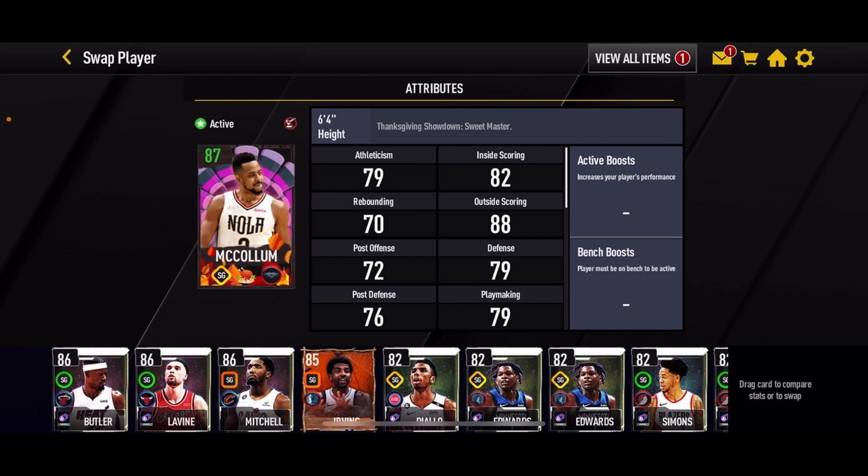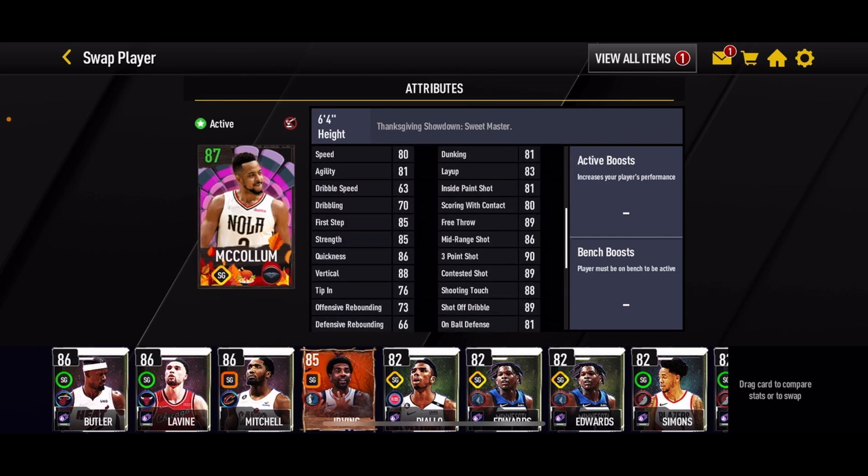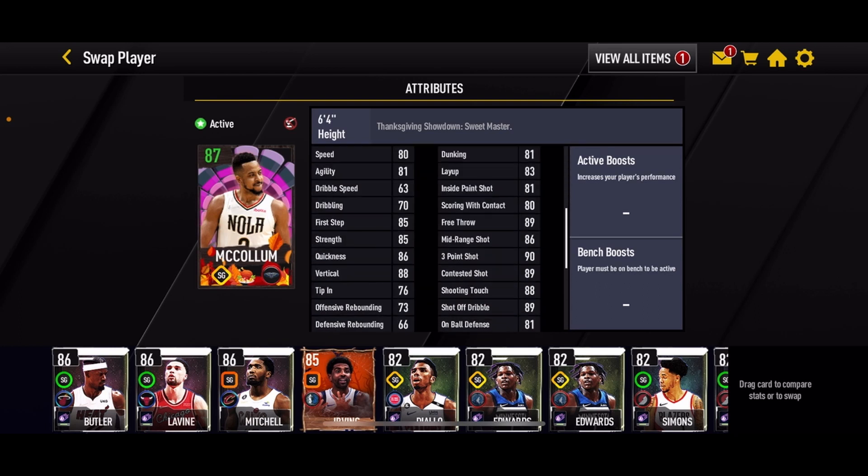We have this 87 overall CJ McCollum at the shooting guard position. In my opinion, he has some very good looking stats. A three-point shot of 90 for an 87 overall is very good. Mid-range shot 86, contest shot 89, shooting touch 88 — good perimeter shooting stats. Dunking 81, layup 83 — good inside scoring stats as well. Defense is quite low, and the rebound is low because he is a shooting guard.